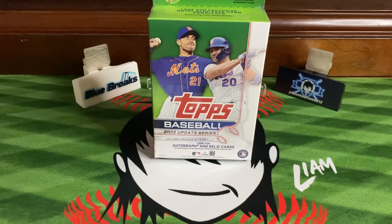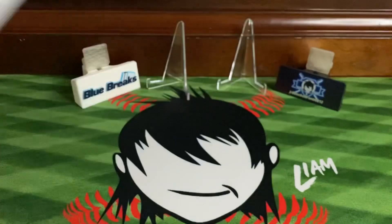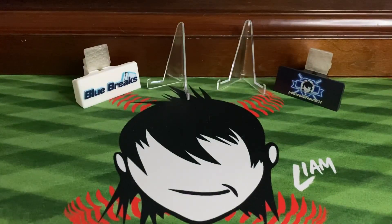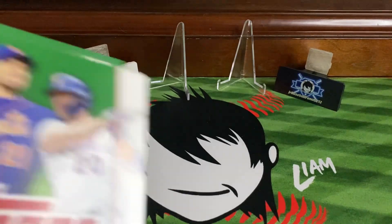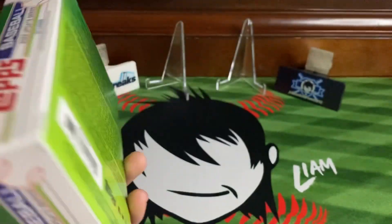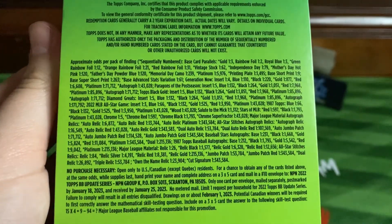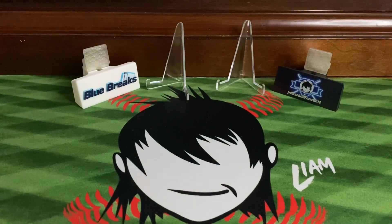Hey everybody, it's Junior Baseball Fanatic 12 here, and today we'll be opening up a hanger box of 2022 Topps Update. Let's get into it. We get 67 cards, so that's enough to get a nice card. Look for autograph and relic — your odds — you want to pause and look at that. All right, let's get something good out of this.